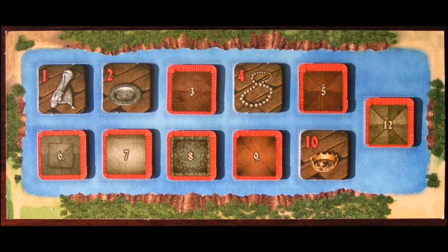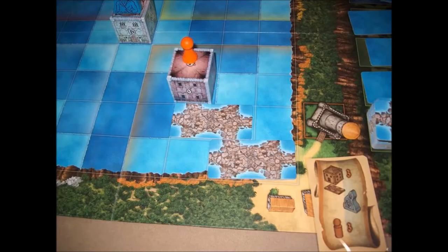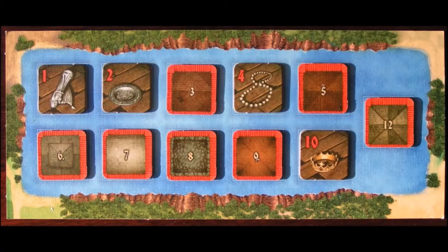Treasures located on the adventurer board are not safe from Neptune. Only when an adventurer returns to their village may that player take the treasure-side tiles from the adventurer board and place them into the tower field within the village. Here the treasures are safe and stored until the end of the game. Treasures lying on the adventurer board roof side up indicate the adventurer must still seek out the corresponding buildings. Treasures lying treasure side up indicate the adventurer has found that treasure but has yet to bring it to safety. Empty spaces on the adventurer board indicate that the adventurer has brought those treasures safely to their village tower.